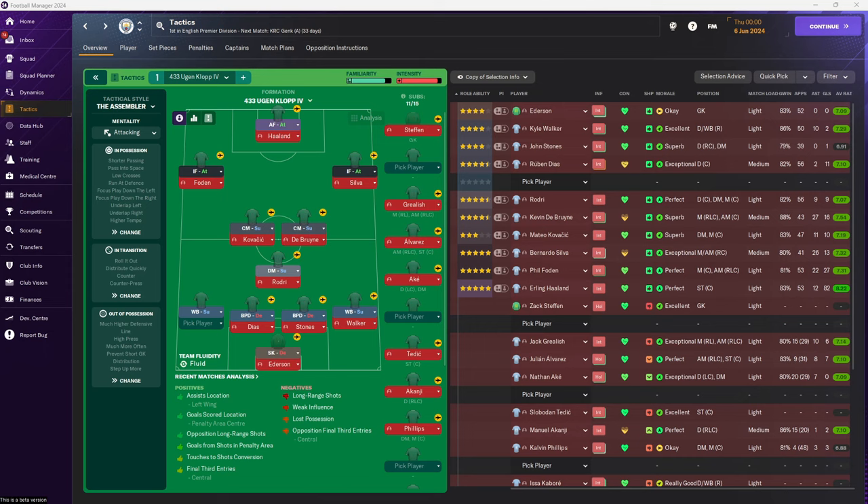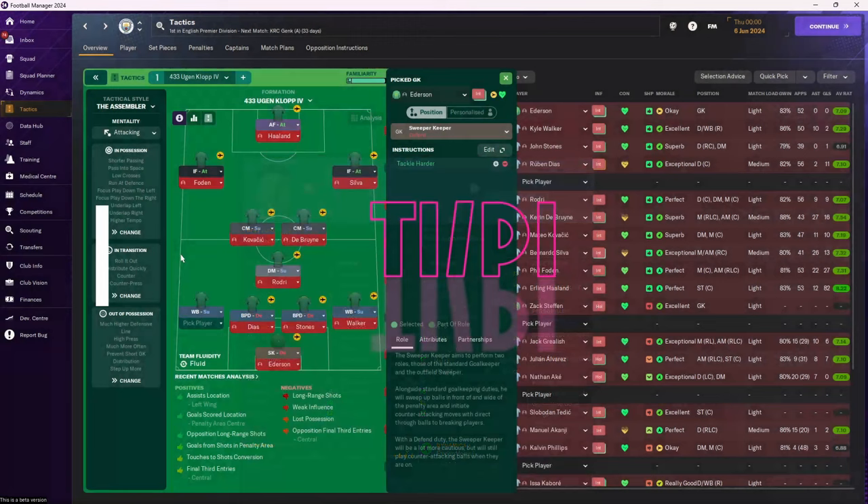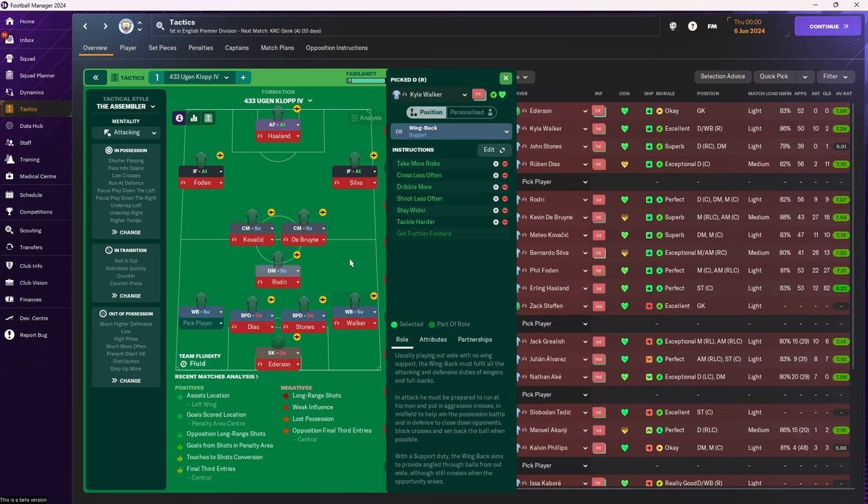I will do a fast tactic preview for the console boys. The keeper is on sweeper-keeper on support. The wingbacks are on support, though it might even be better to go inverted wingback. I will remake it for FM24 — the wingback will go as inverted wingback because that's how they play, and the other wingback will go to overlap.